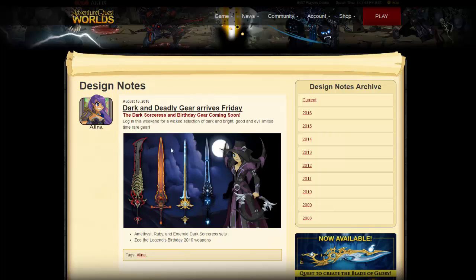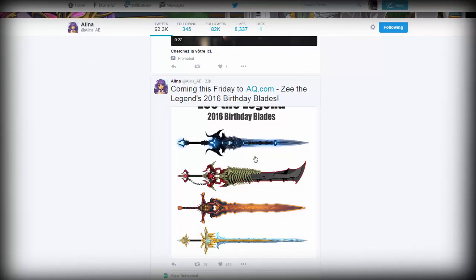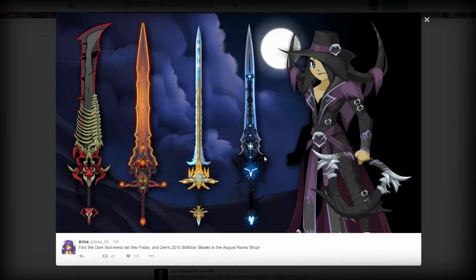If we hop over to Twitter real quick, Alina posted another picture of the blades here. Of course you just saw them in the design notes, but if you want a different angle you can take a look at them here. And there's another picture that's in HD — you can see the faces a little bit better than on the design notes. You have Sepulchre's face right here, you can clearly see Nulgath's face, you can see the good sign on this blade, and you can clearly see Deja's face. Really cool.